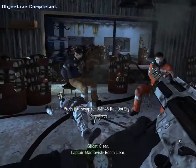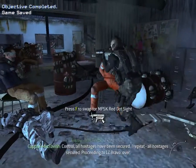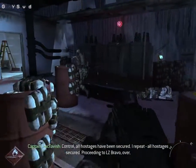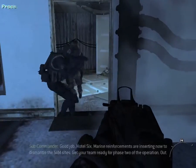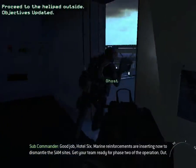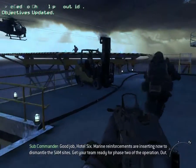Clear. Room clear. Control, all hostages have been secured. I repeat, all hostages secured. Proceeding to LZ Bravo. Over. Good job, Hotel 6. Marine reinforcements are inserting now to dismantle the SAM sites. Get your team ready for Phase 2 of the operation.